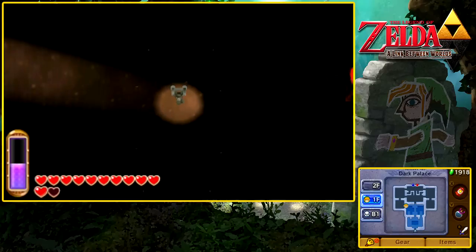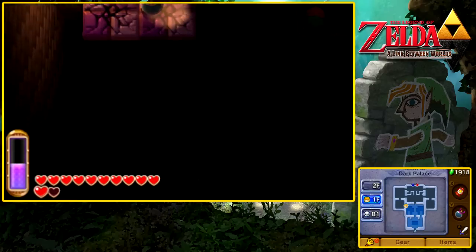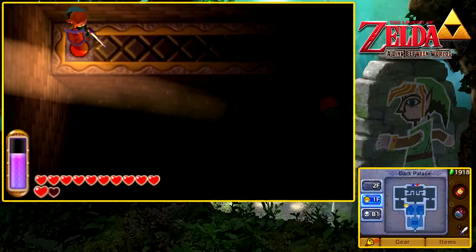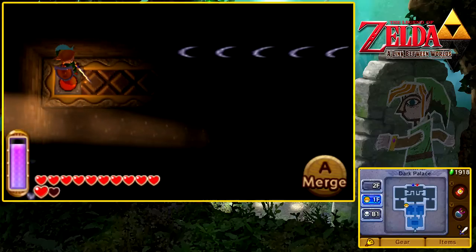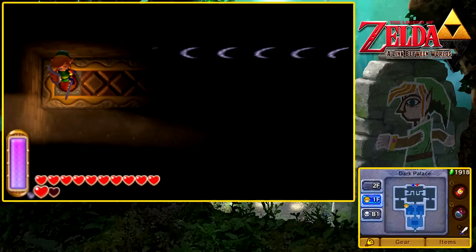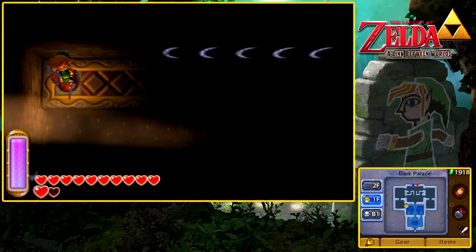We want to step on the switch real quick, and that's going to make a small key up here. We're also going to bomb this little wall thing — that's going to make a beam of light go very far down into the dungeon, to the basement. That beam of light is one of four we're going to have to activate to challenge the boss of this dungeon.